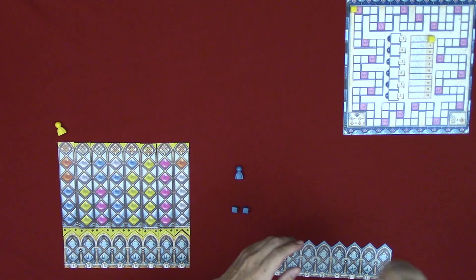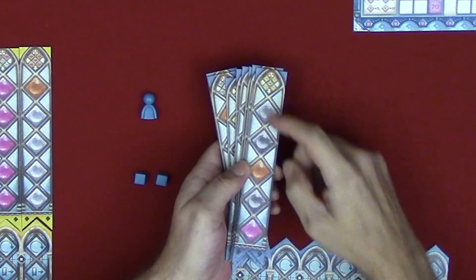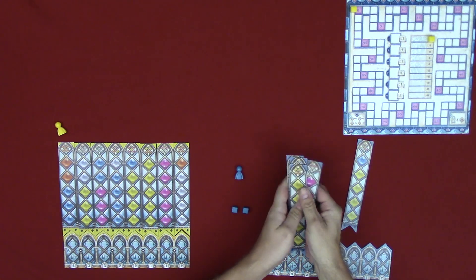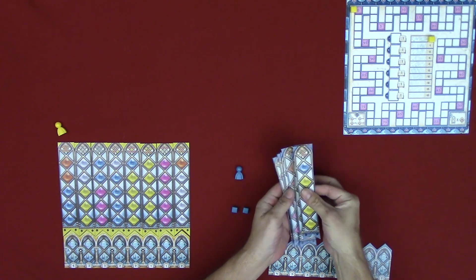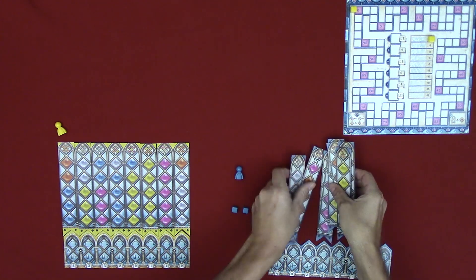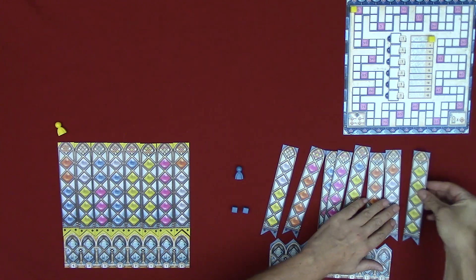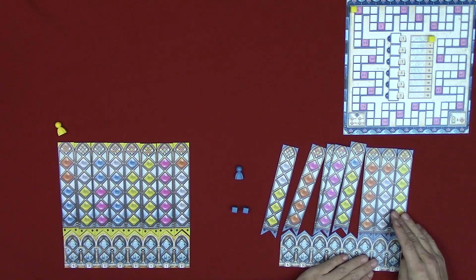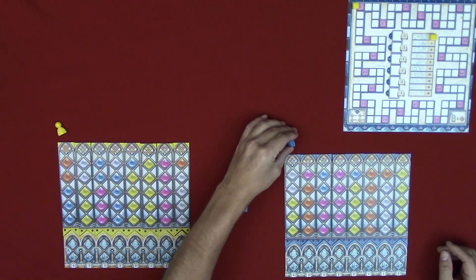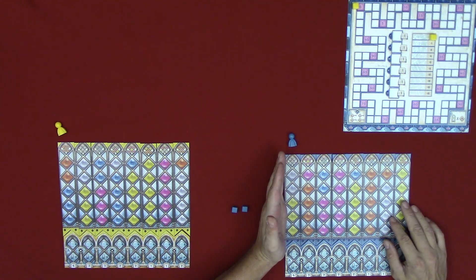Take the eight pattern tiles and find the one with two gray squares or diamonds on it. Make sure that one is face down, then randomize the other ones, shuffling it in while keeping it face down. Randomly place them above the palace board so that the chevrons lock in on each other. Then place your glazier token above the furthest leftmost pattern tile.